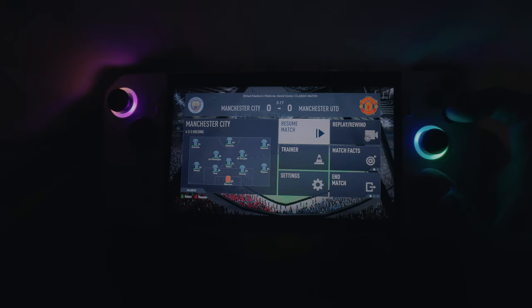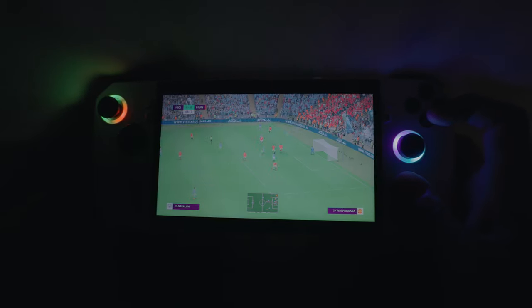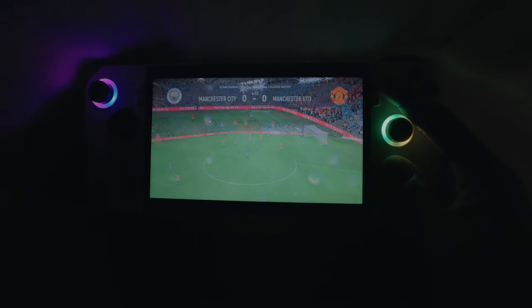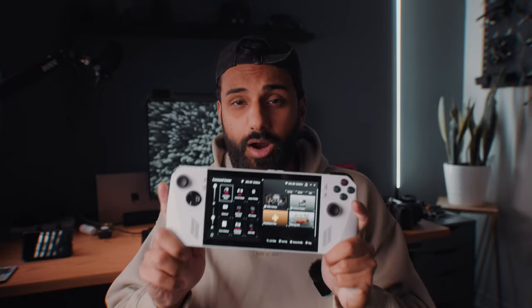A couple nights ago, I was actually trying to play FIFA under the covers in bed because I didn't want to disturb my wife as we were sleeping. And of course, because I have the Asus ROG Ally, I had the ability to play in bed. And I'm not kidding — it was a total sauna down there. I was literally sweating within a single half time of FIFA and I had to come out and basically go to a different room to finish my game. And the heat is not the only downside — performance mode also comes with one more big drawback.